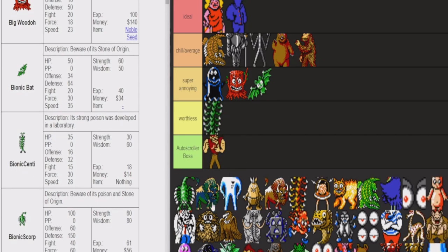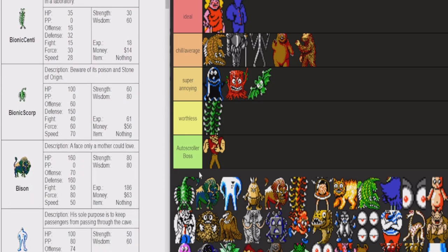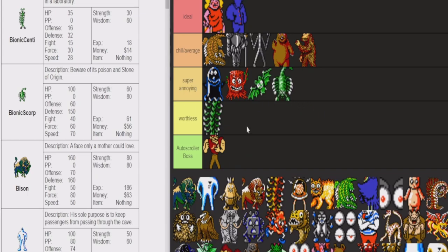Biopedes — basically worthless. At this point in the game you're fighting Biopedes after killing Junior, and they're giving you $14. They're probably good at just poisoning you, and they have like no HP. They're just worthless — no experience, just not worth the time at all. Poison Scorpion — gonna put him in the same tier as the Bio Bats. Same thing, but they can also just poison you. So if they wanted to really troll you, they can poison you and Stone of Origin you and kill you anyway. At least these guys give you some more money and experience than the bats do.